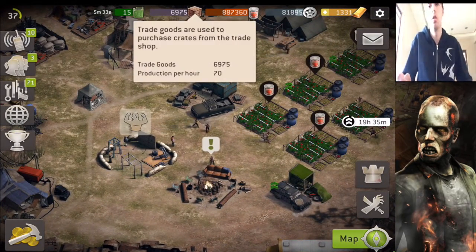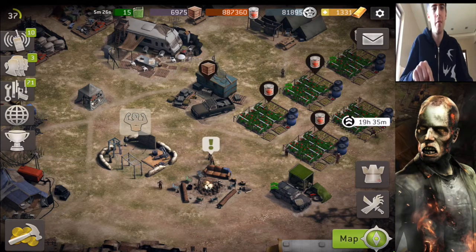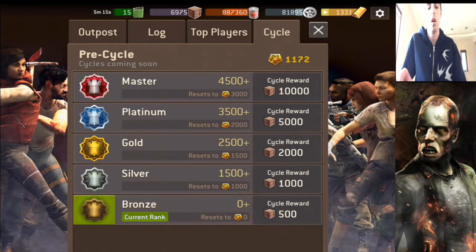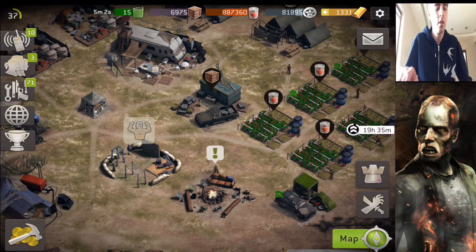So now the trade goods no longer have a maximum capacity, so now you can take an unlimited amount of them. This also has something to do with the cycles. The cycles is a feature which has been delayed for a few days due to some glitches and bugs. But you can see that in the Master League, you can actually get 10,000 trade goods. So that's quite a lot, and you don't really have a capacity right now, so you can keep taking a lot of these.